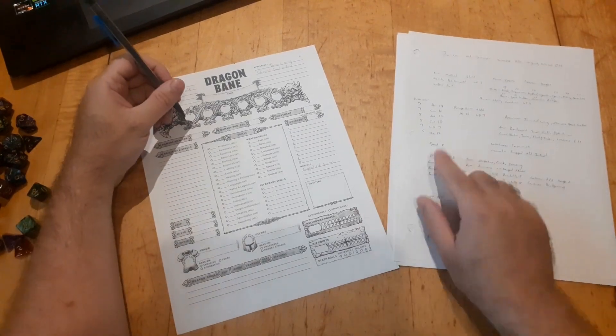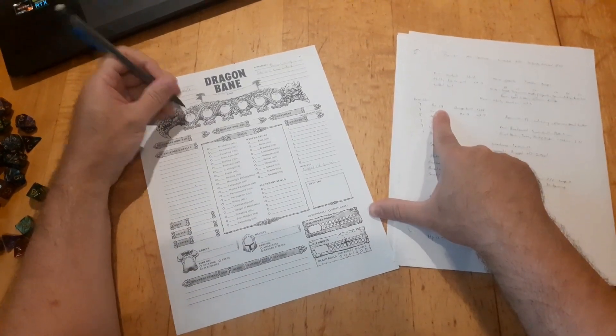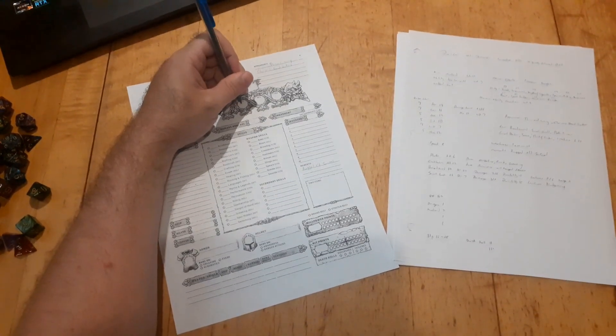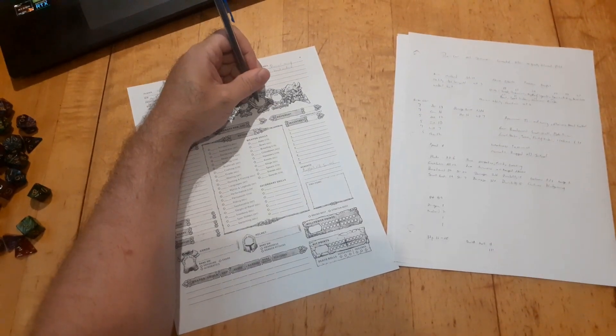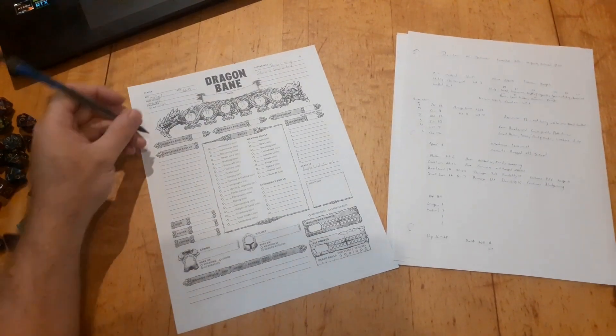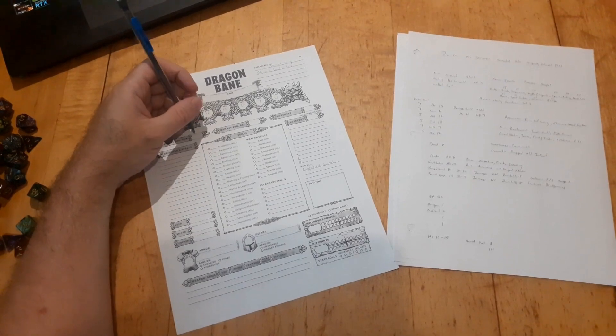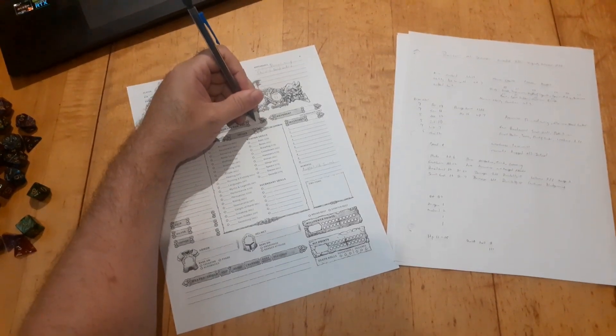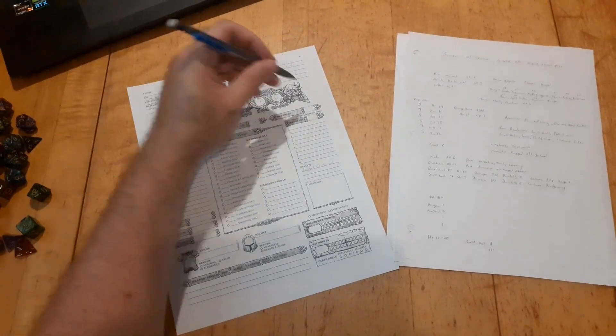Our Strength is 17. Our Con is 16. Our Agility is 12. Intelligence is 10. Willpower is 7. Charisma is 12. Our Damage Boon for Strength is 1d6. We don't have a Damage Boon from our Agility — it's sort of in the average range.